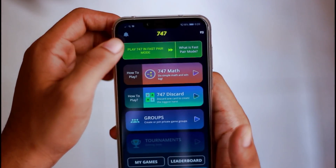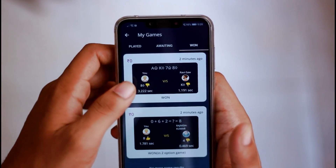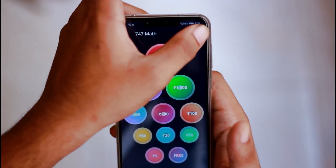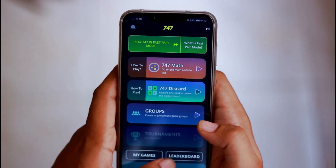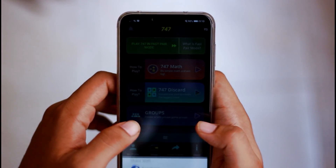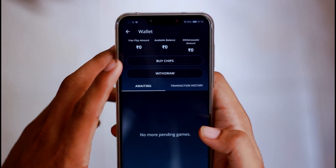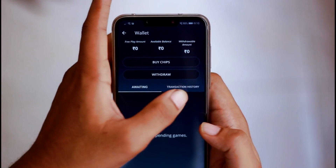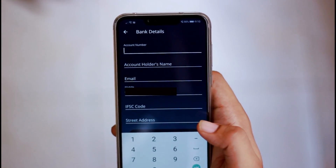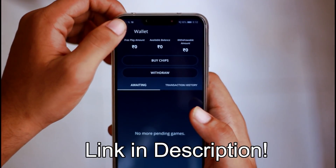Are you able to withdraw the cash? Very simple. You can also do My Games. If you want to share the amount, you can go to My Games. There is also a withdraw option — we can withdraw the transactions. You need the bank details to withdraw. You can easily withdraw.